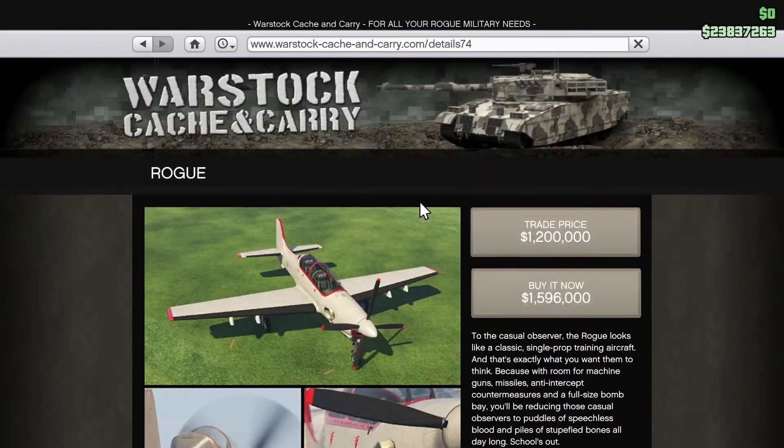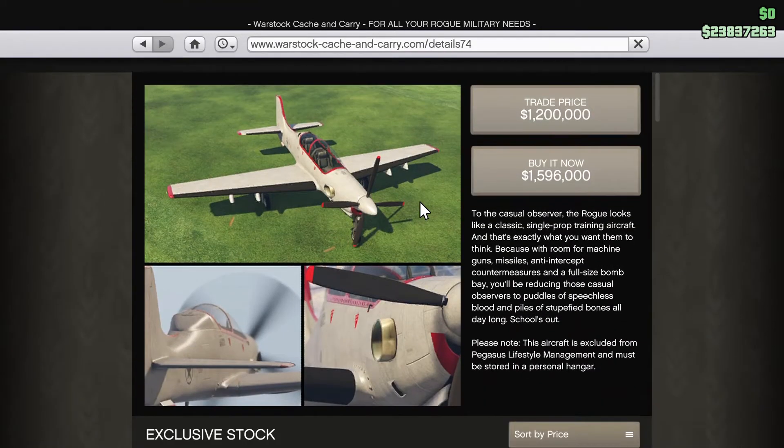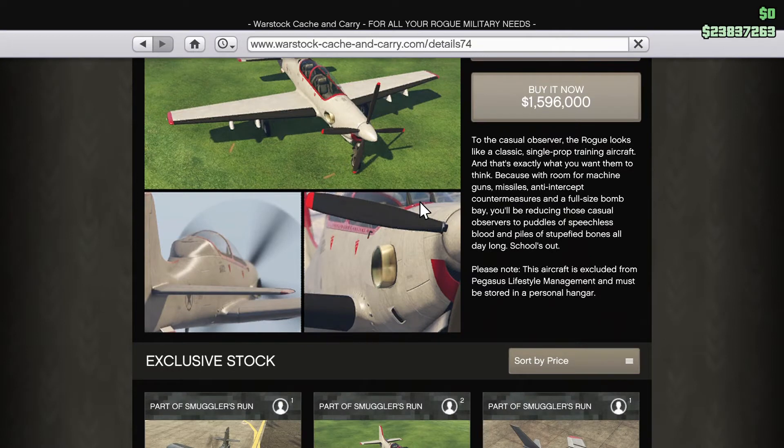I did not purchase that one, so we're gonna move on to the next one. This is the Rogue - this one is one million, five hundred ninety-six thousand for the buy-it-now price. The trade price is much cheaper, like I said before.